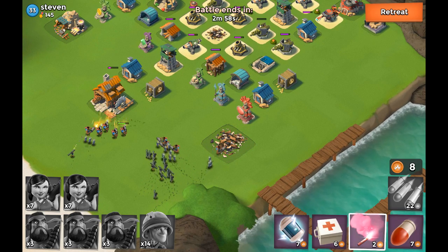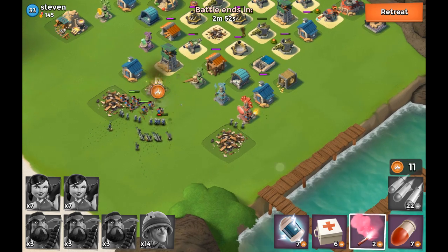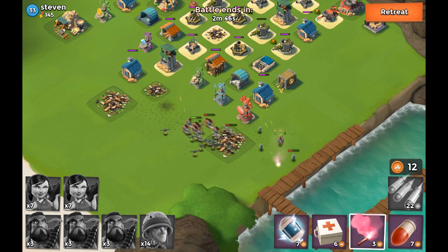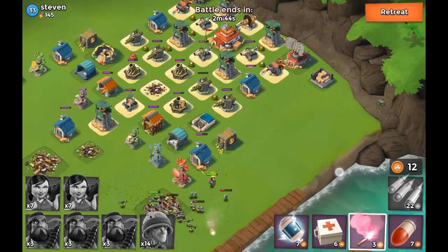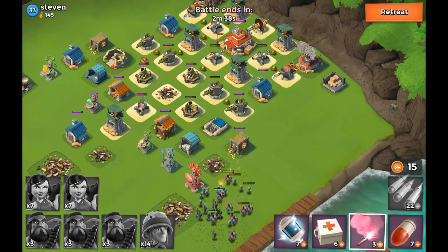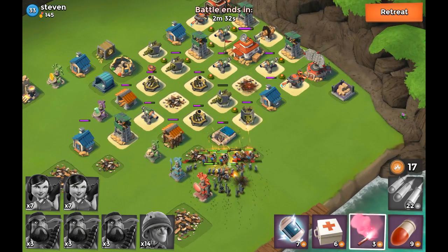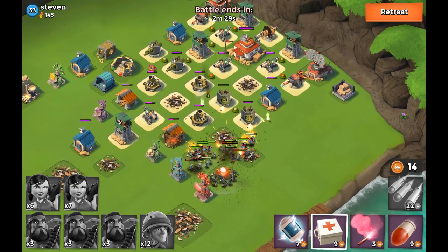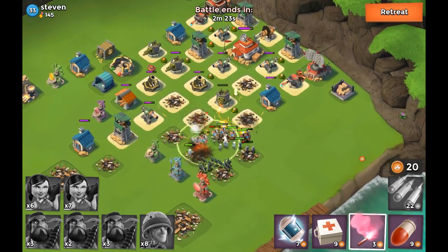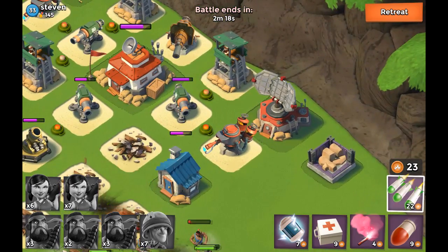Then I kind of realized the Zookas are also going to go there, so that way we might be capable of taking out that sniper tower. What would have been best is to throw that flare the moment that building was destroyed at the left side, so that way the troops can immediately regroup and take care of the other buildings. Overall, this was a pretty nice raid. I thought I was going to lose more units. The nice thing is that the troops are kind of being gathered together, so that's why I was able to drop that medkit — it was actually a perfect placement.